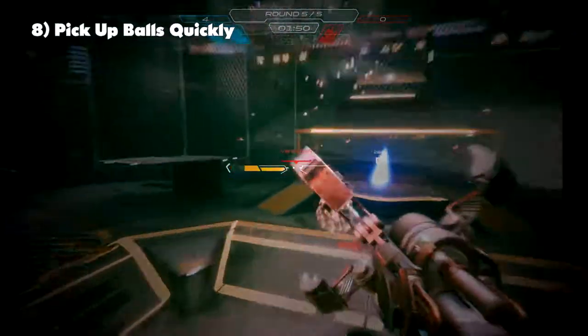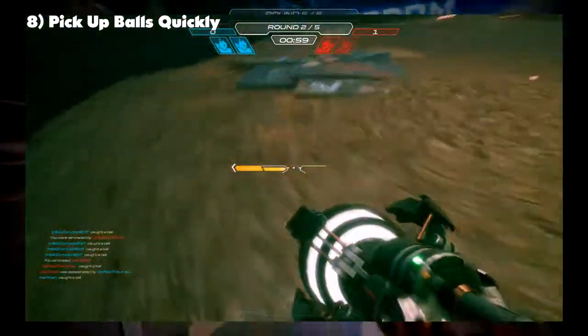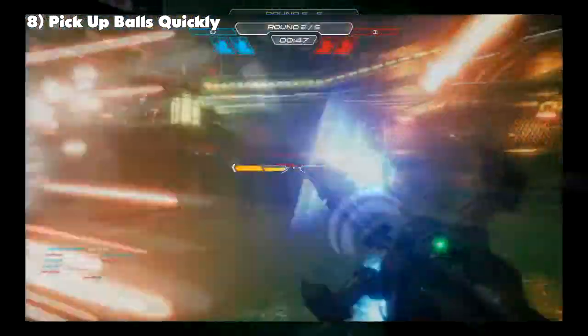Number 8: quick pickups are best. Land on the ball so you can quickly flick down and up again to pick up the ball.